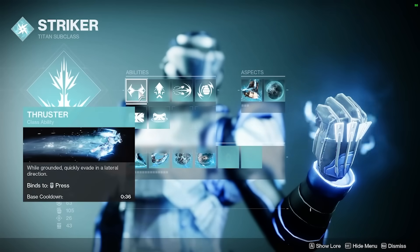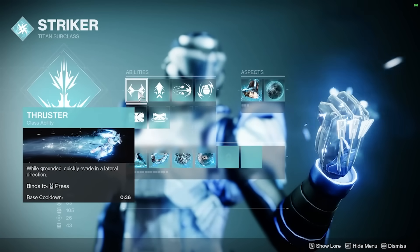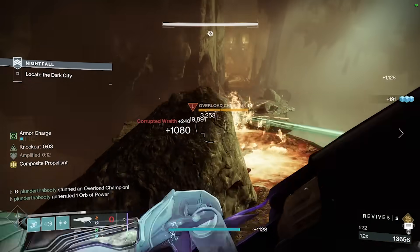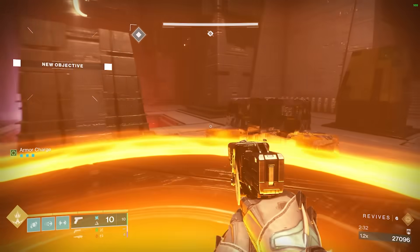We take Thunderclap and also Thruster. For the Super, I like Fist of Havoc — especially to deal with Unstoppable Champions with Blinding — and it can also clear a ton of enemies, especially red bar enemies.